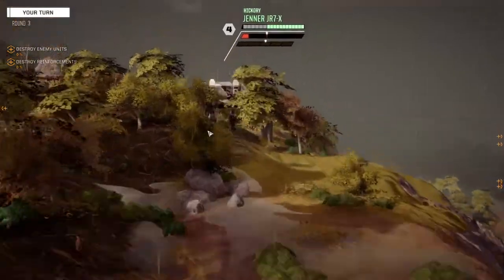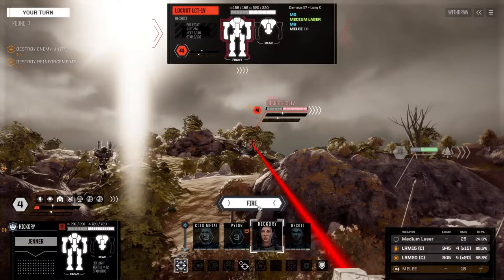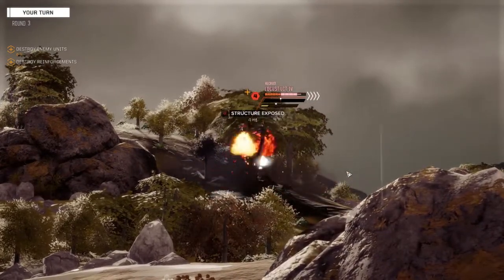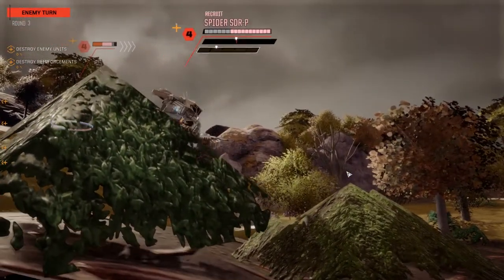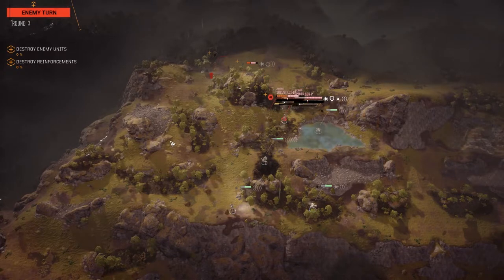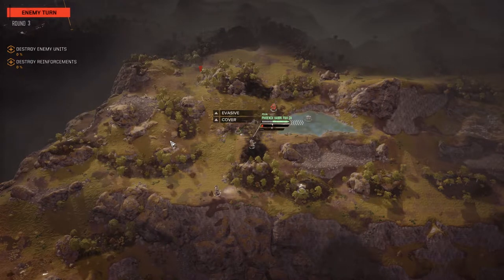We could pot-shot that Wolverine but I don't think it's going to give us much. Locust is 65% chance to hit — let's leave the medium laser off, just go with missiles. Penetrated to the structure — excellent! Another fast mech — I don't know what that is though. Let's hope it's not one of those Spiders with the wrecking balls.